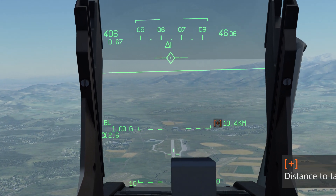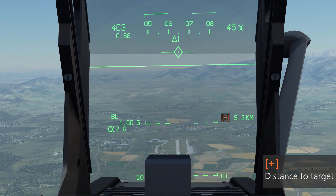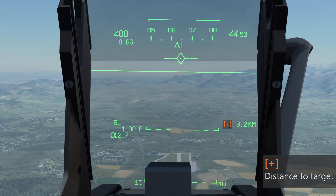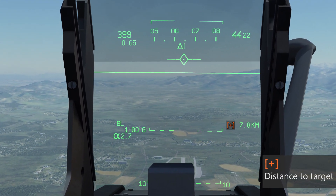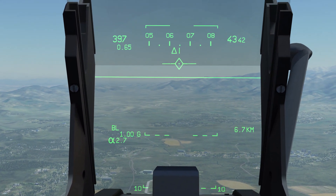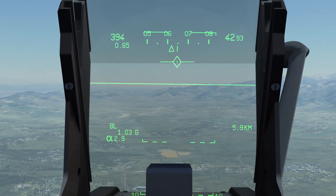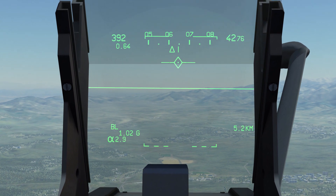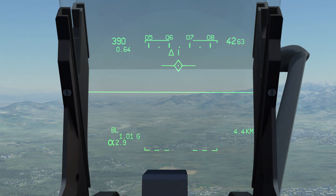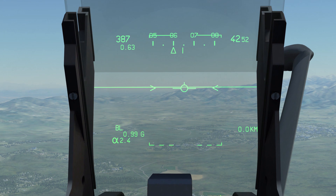On the right side of the HUD we can also see the distance to target, currently 9.4 kilometers. We want to make sure that our CCRP release queue is level within those two lines. Right, a bit to the left — looking good. We are descending a bit, pulling up the nose. Should get the release line any moment, which will appear on the bottom and move upwards — there we go. Once it's in the center, we hold down the weapon release button.